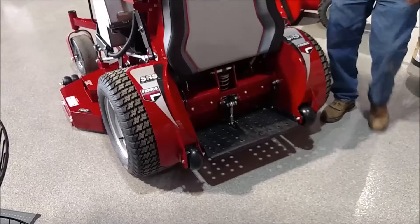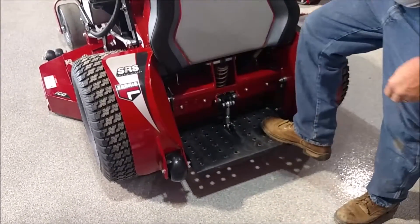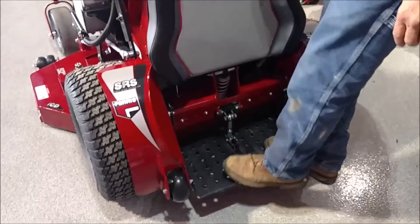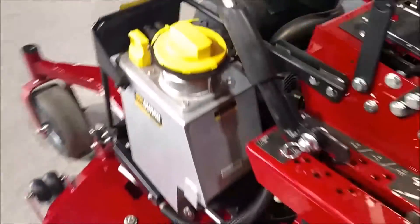The fuel reservoir is right here. This is the EZ-Rider shock absorber stand-on, which makes it easy to cover rough terrain.